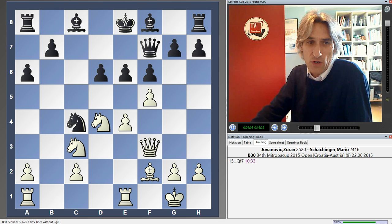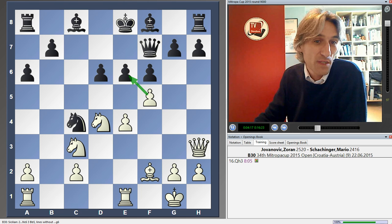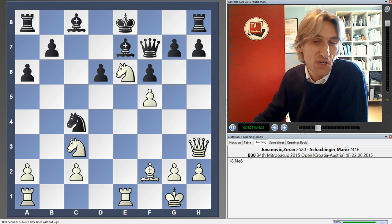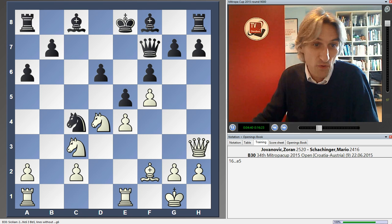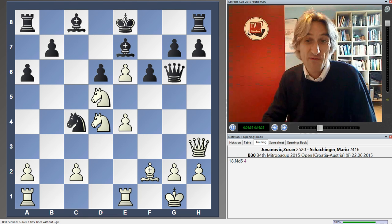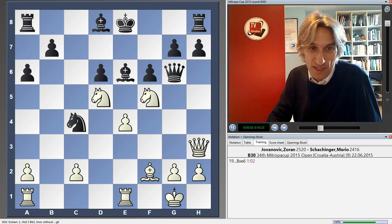Black tried queen f7 to bolster the e6 square, but simply queen h3, applying more pressure to the e6 pawn, is fatal. If the e-file is opened, then knight e6 — black's king cannot castle, it is an absolute disaster. If the knight is taken, the knight comes to the dream square d5, and it really is over. Or e5, then knight e6 is also fatal, followed by knight d5. Black tried bishop e7, but white took on e6 and played the knight into d5 — it's utterly lost. The knight went to f5 just to add insult to injury. Black took on e6, which of course loses straightaway to knight f4, and black resigned after queen f7, knight takes bishop — that wins.